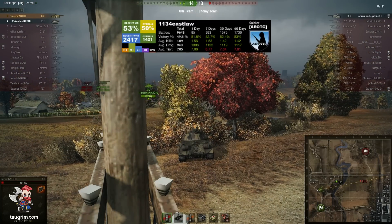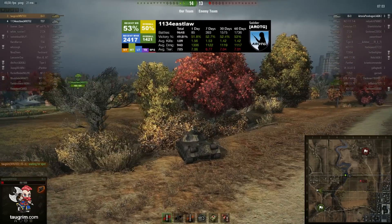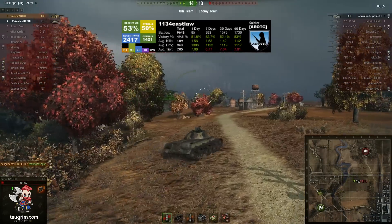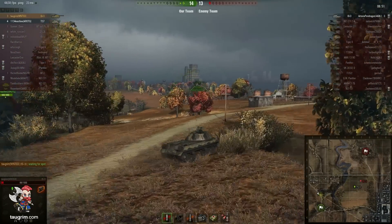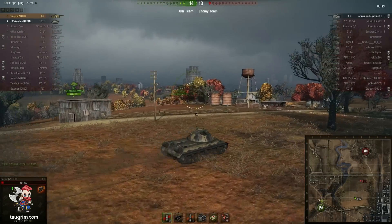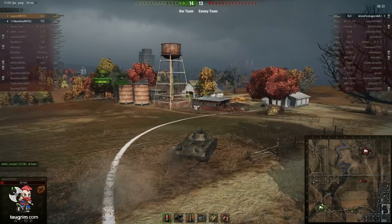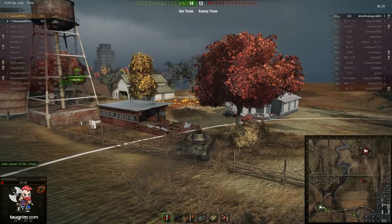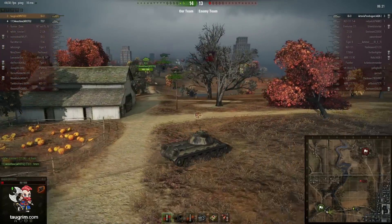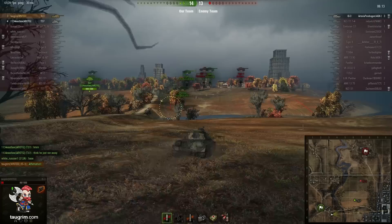This particular T37 driver — I looked him up after the battle and his recent WN8 is almost a thousand points higher than his account WN8. So he's really turned the corner over the last thousand battles in terms of understanding the game. If you just follow his minimap icon through the replay, he goes north, heads toward the opponent's base, helps to wipe out their arty, flexes south to spring our tanks that are pinned down in city since we're getting our butts kicked, and then flexes back toward cap to help protect our arties.